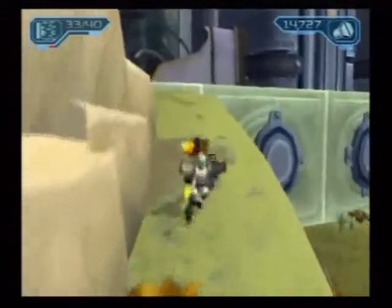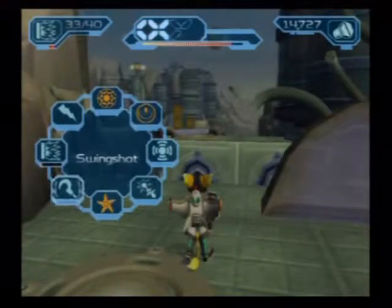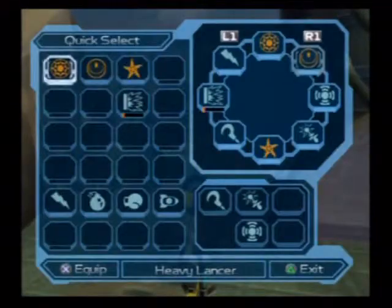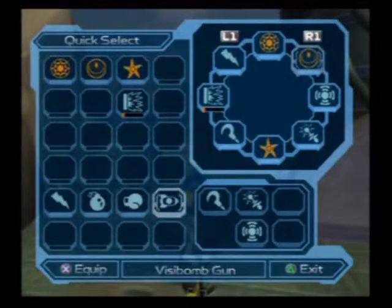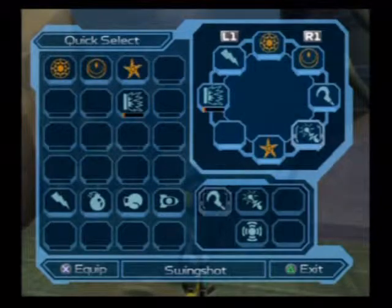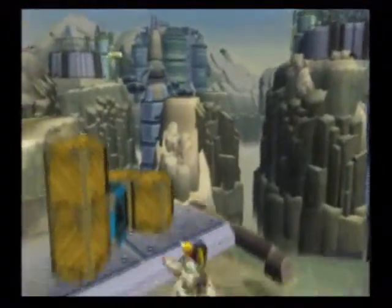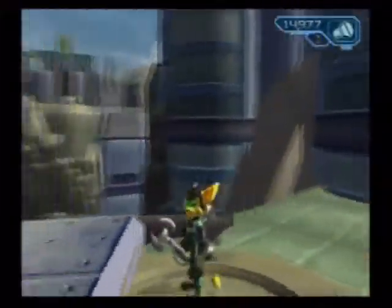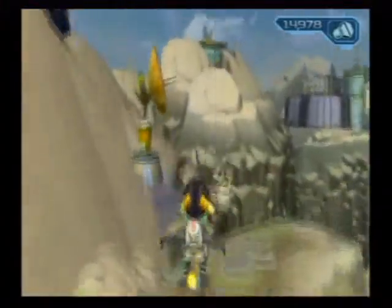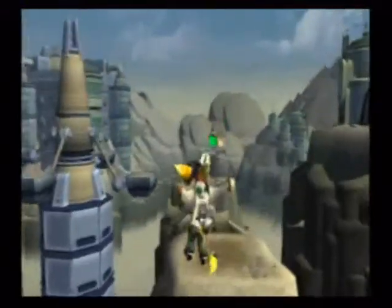So up here is where the other pathway is. This is more of a gadget-dependent course. I'm going to fix my quick select, just cause I don't like where my swingshot thing is — I'm weird like that. I haven't done this course in a while. I remember I think I died a few times on it. You can probably see why too. There's also a hidden path somewhere around here.